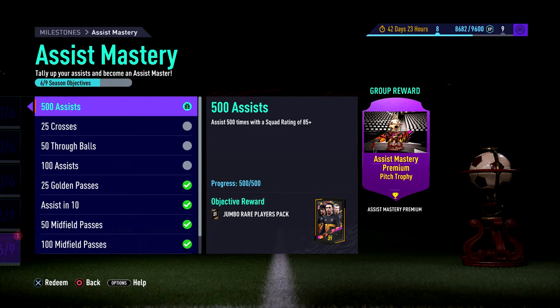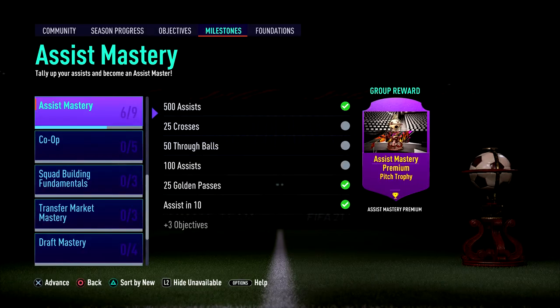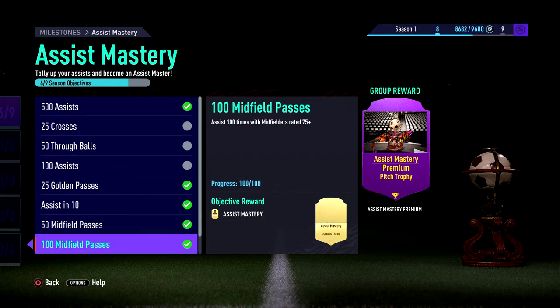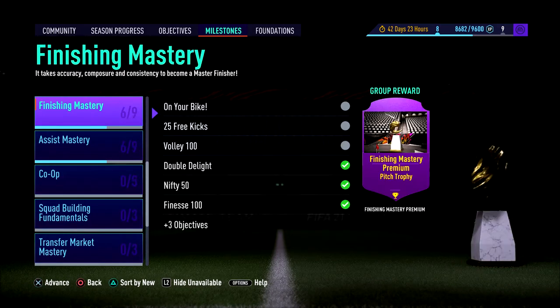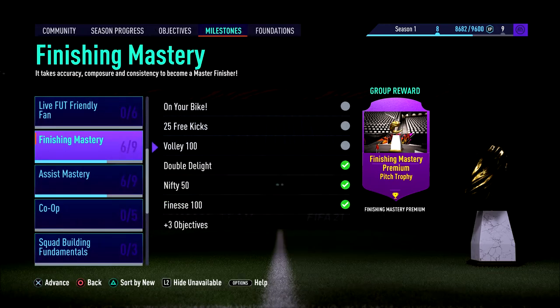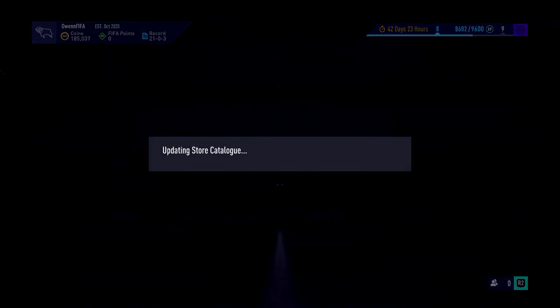Assist one — and 500 assists. Look, a Jumbo Rare Players pack. So that's two of these now that we've got. I've got that one as well, and you get loads of other little bits. I've also got a 2 Rare Player pack here, and I think I've also got a 50k pack for scoring finesse shots — I think it's 100 finesse shots. I've got the 50k pack — I got nothing out of that one, so I'll just open that quickly.